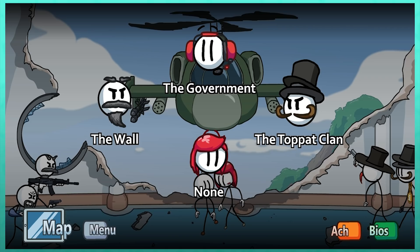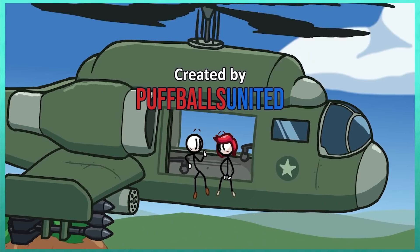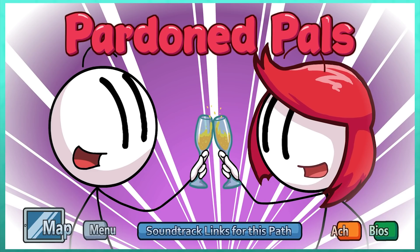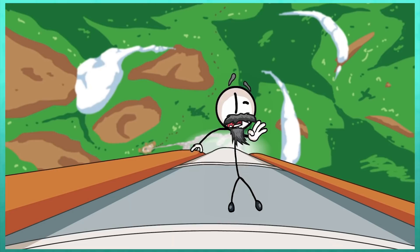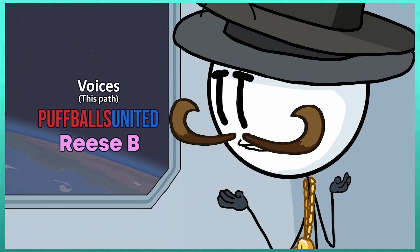There are two possible endings here. First, going with the government, we take out the rocket with the help of Charles — surprisingly, Galeforce knows Ellie. Here we earn Pardoned Pals. If we instead side with the Toppats, there is a fake-out mission complete before an epic showdown, and Dimitri is thrown to his death. Henry and Ellie join up in Topat Recruits — Henry, when not in command, gets a cool H pin on his Topat, and Ellie gets a cool pink hat with a rose, obviously playing off her last name. This is the only route in the game to feature any real presence from the wall.